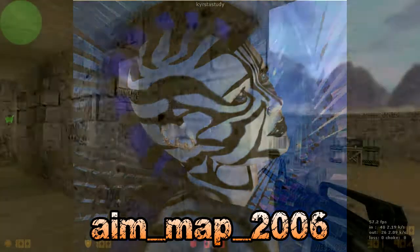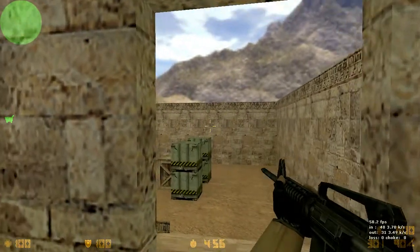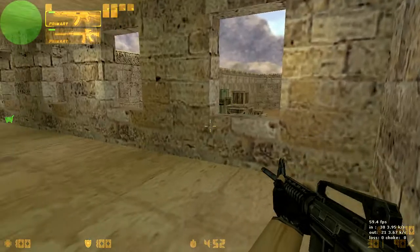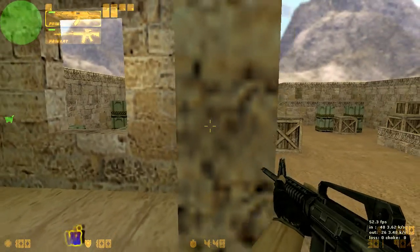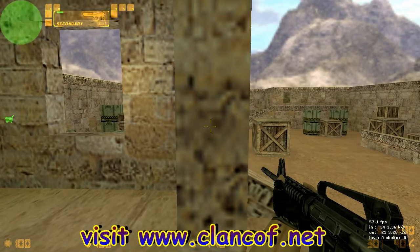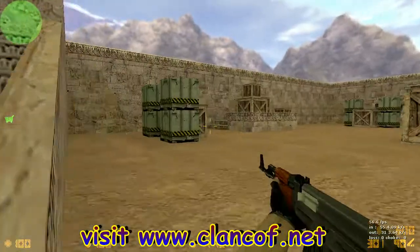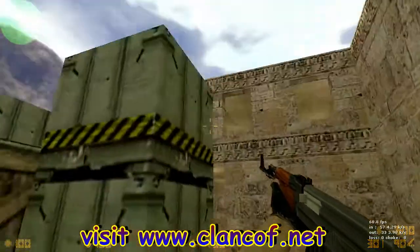Here we have a map called aim_map_2006. In this mode we start out with two guns: an AK-47 and the M4, and we also start out with a Deagle. Now let's look around the map quickly.